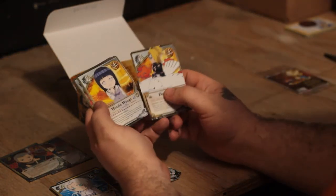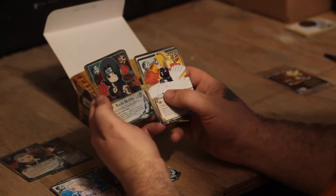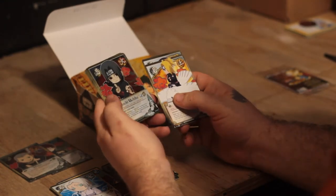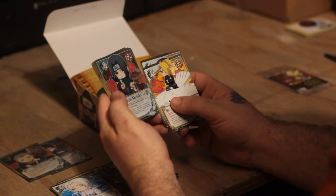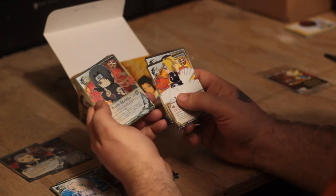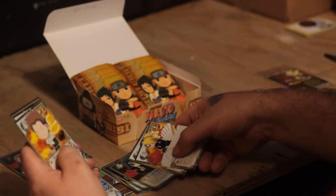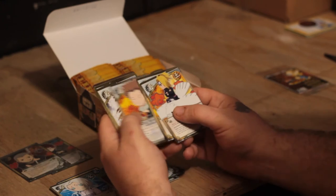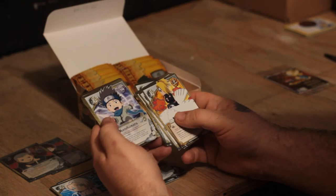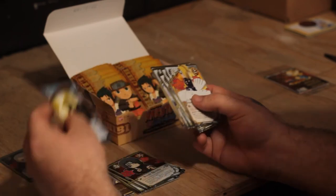Deidara, Hinata, Hinata. Oh! That's a foil Itachi! You know, that's pretty awesome. Like, if I don't pull the super rare Itachi, that one's really awesome. That's probably the best foil I've pulled so far. Choji, Gaara, Naruto, Giant Spider, Konohamaru, Neji, and Bonds of Friendship for the rare.